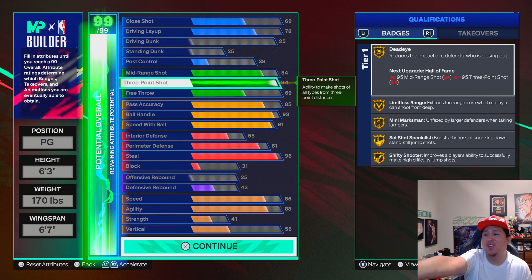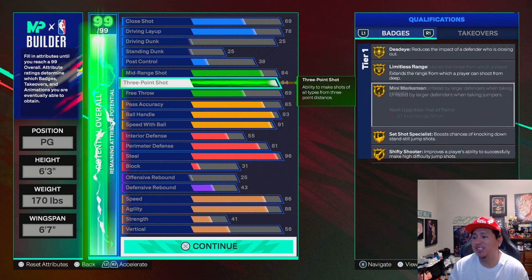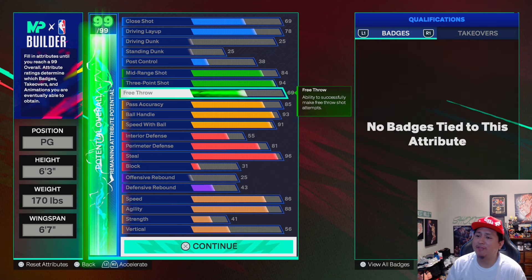We get all of this gold: Deadeye, Limitless, Mini Marksman, Set Shot Specialist, Shifty Shooter, and then 69 free throw — all that good stuff.